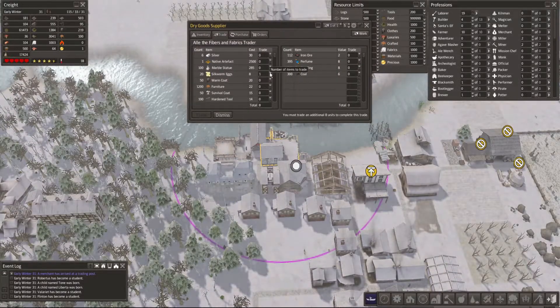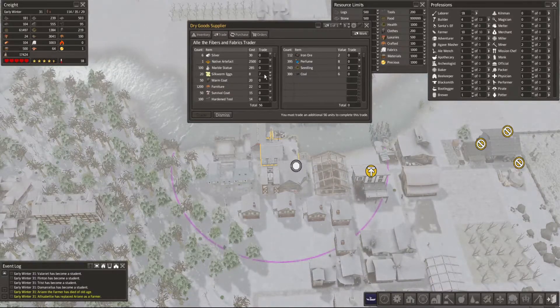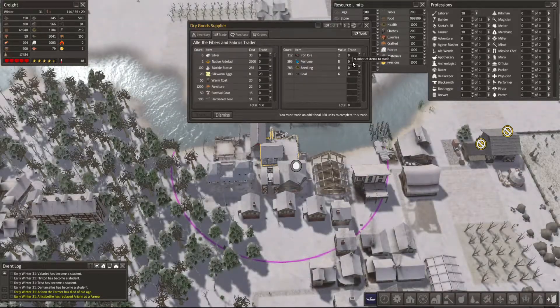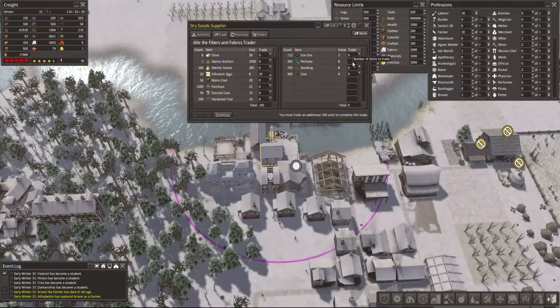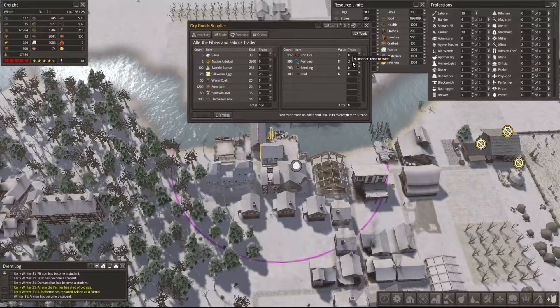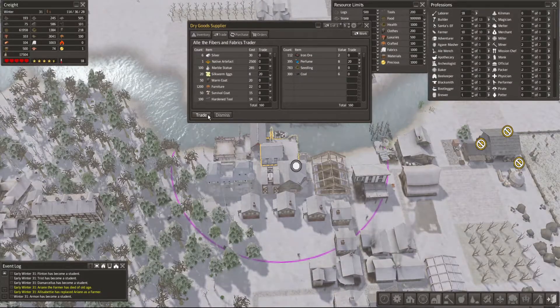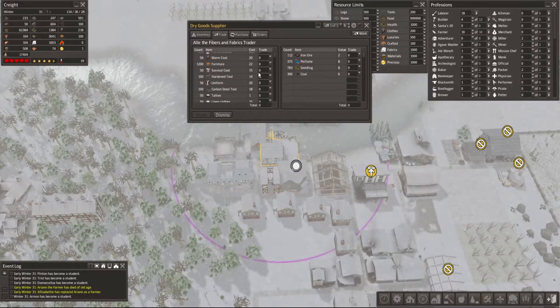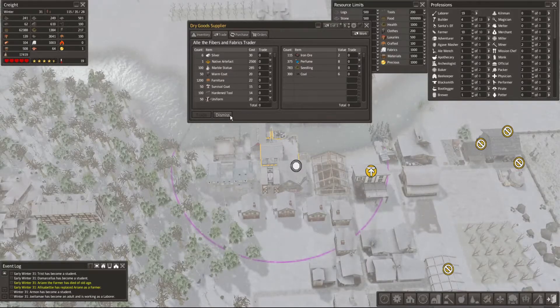You do have silkworm eggs, which is very exciting to me. Let's get 20 of them, just in case. That's gonna be 20 perfume. We're gonna trade. Anything else interesting? Not really.